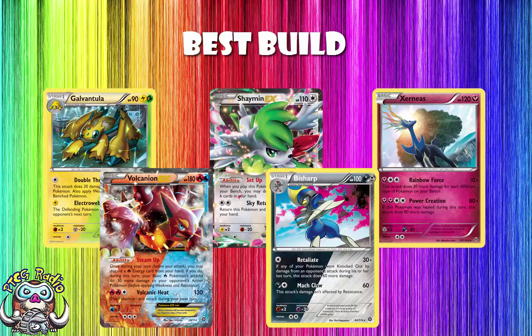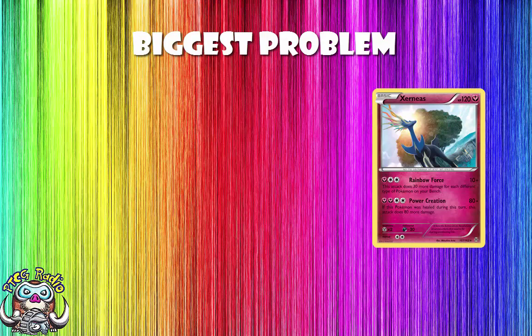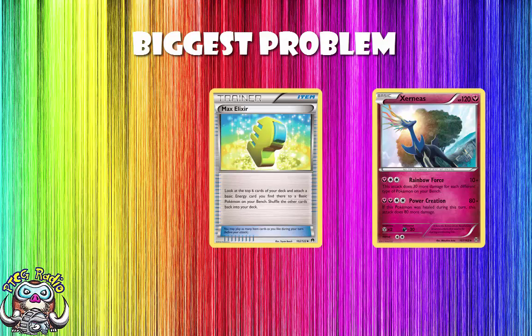This all sounds amazing — what's wrong with the deck? Basically there are two threats, and they're both the same: it all comes down to energy. If Rainbow Force was an attack you could use for a single energy, I think this could be really threatening — potentially the best deck in the game. But it's not. It's an attack which costs a Fairy and a Double Colorless, meaning two energy attachments. You can try to use Max Elixir, but with the amount of Pokemon you're playing, you're probably not going to be playing 12 Basic Fairy, so you're probably not going to hit that many Max Elixir.